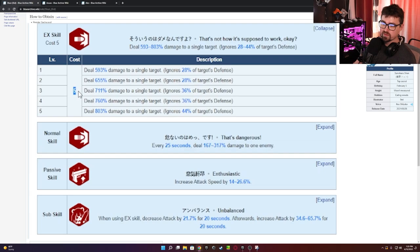Moving on to her normal skill: every 25 seconds she deals 317 damage to one target. 25 seconds is a good cooldown, and I do enjoy that. She also benefits from attack speed — we love attack speed on sniper rifles — so she'll be attacking and reloading faster, which is really great especially for raids.